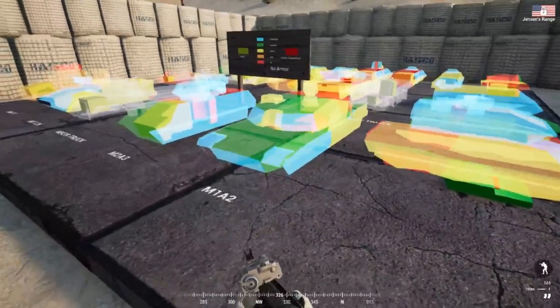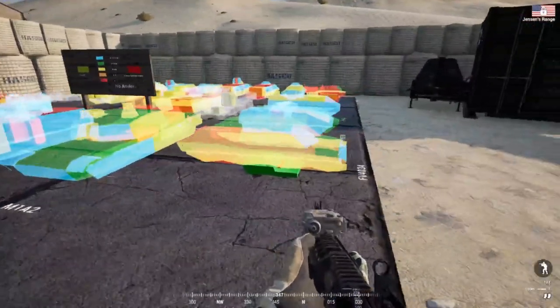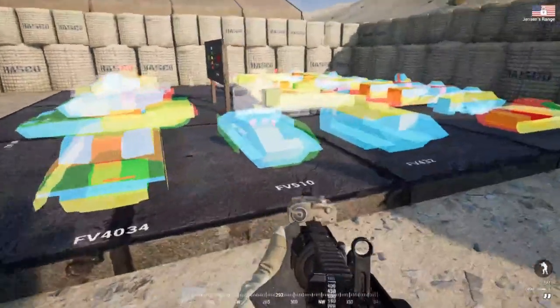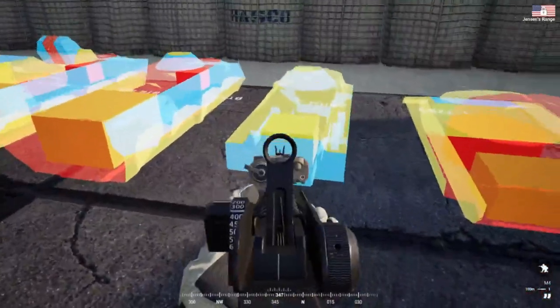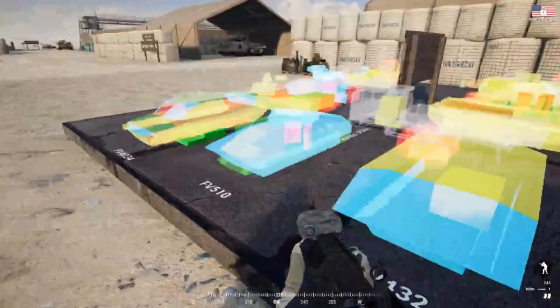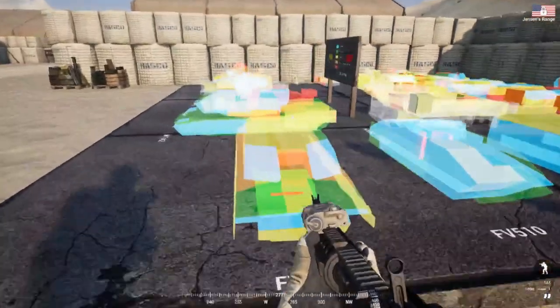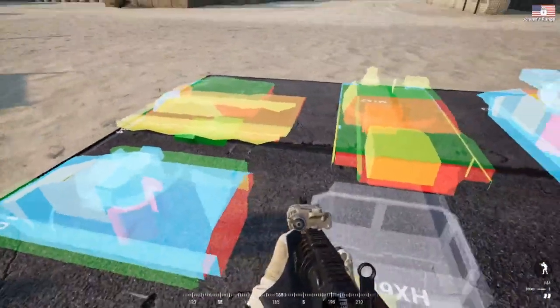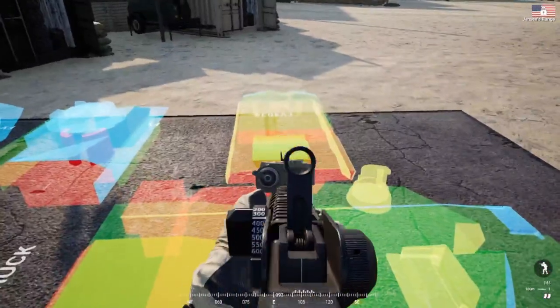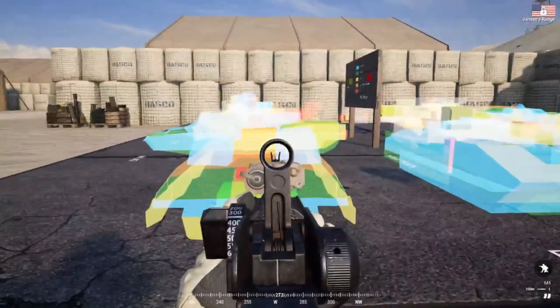Looking at armor — as we can see in most of these vehicles, the main armor is in the front. Some vehicles have more on the sides than others, and some do have some rear protection, but your main armor for a tank is in the front. Angled shots when fighting another tank are very important, and anything in the back will knock the engine out of just about every tank.